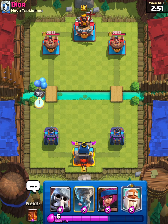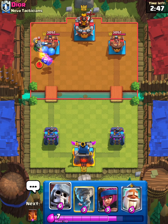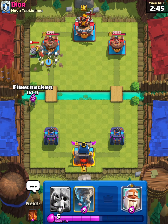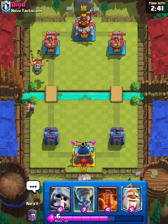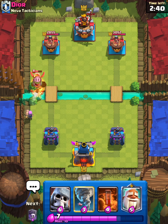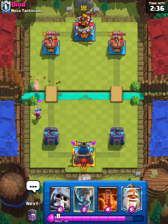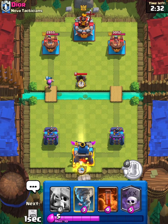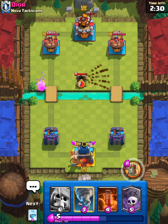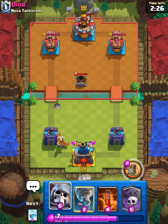Good luck. Skelly barrel for the pressure here, let's learn how to play this deck and what firecracker is going to do. Firecracker comes down on the inferno dragon and takes most of it out — actually takes it all out. Love to see that. No king tower activation, which is nice, but that does lock on our tower.